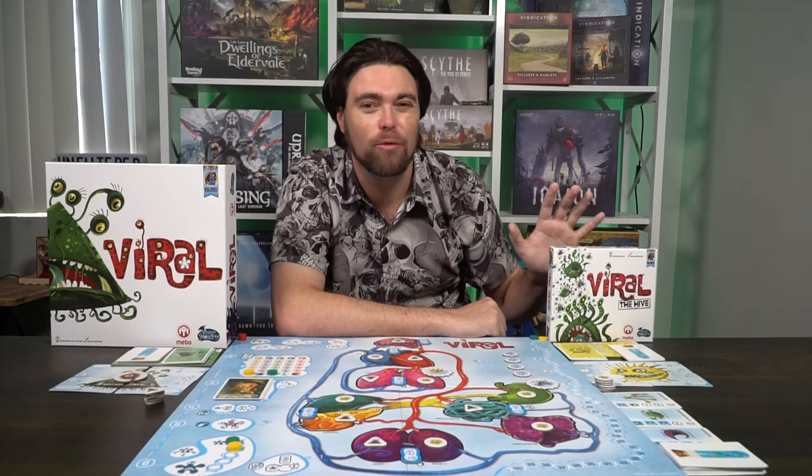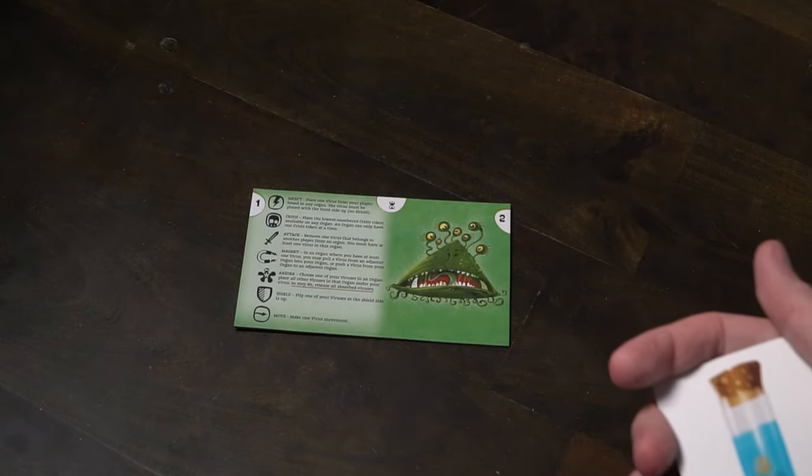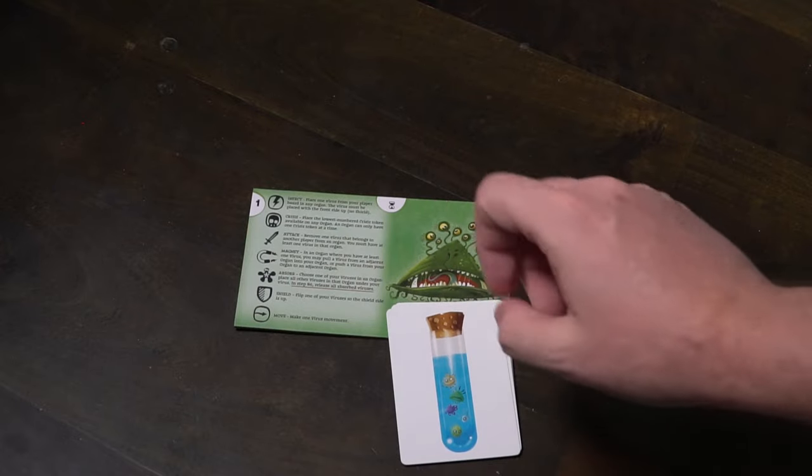But with The Hive expansion, there's no dummy player needed. To begin, take the main game board and place it down within reach of all players. Then each player is going to select a virus type — one of five different colors. I've chosen green and yellow.